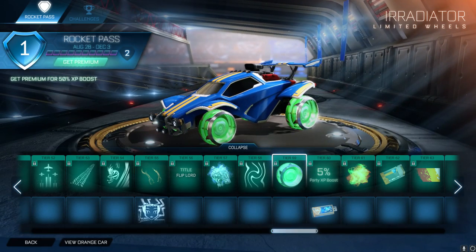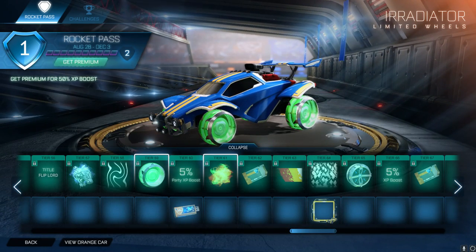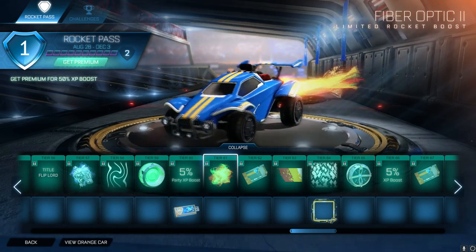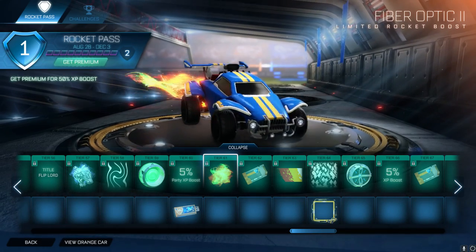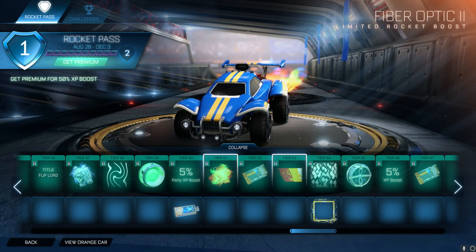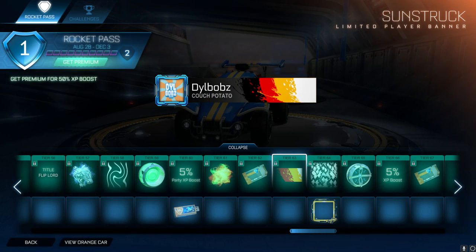When you get the Special Edition Irradiator wheels, they look really, really cool - they have this glass effect, it's really nice. We then have Fiber Optic 2 which is very, very loud. As you can see, this is how your broadband gets to your house according to Rocket League. We then have Sunstruck, which is a nice animated player banner. This one's animated and I think it looks really nice.